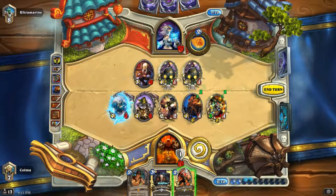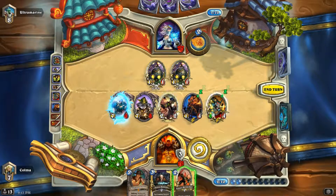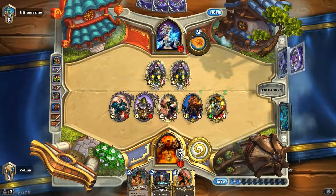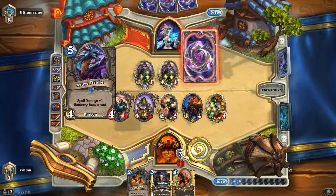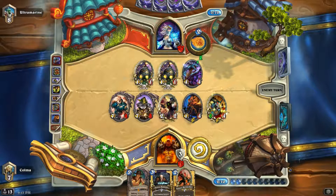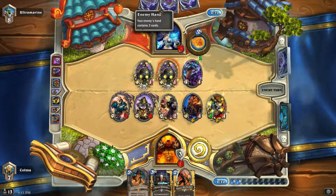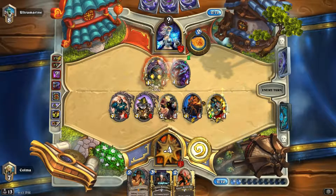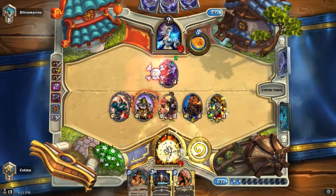Obviously we're gonna armor up. If she has Flamestrike, I think let's keep the Amani in hand. If it was a minion with more than four health I would play it — but she also has Bombs. No Flamestrike, so that's good. Unfortunately we refilled her hand with that Naturalize, but at least we did get rid of the seven-seven. Not a secret — she already played both of her Effigies, so it has to be something else this time. I'm happy about you, Armorsmith — you're gonna be quite useful. Bye-bye, Dr. Boom. And then we have our huge Berserker.